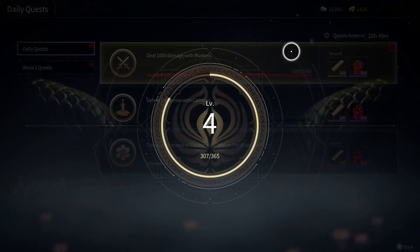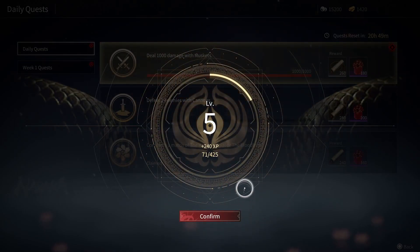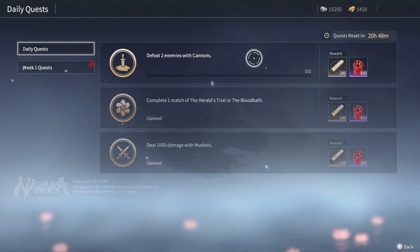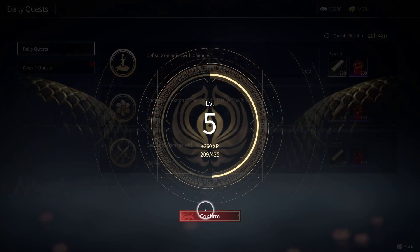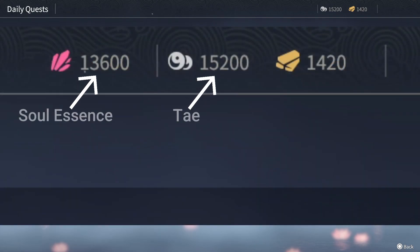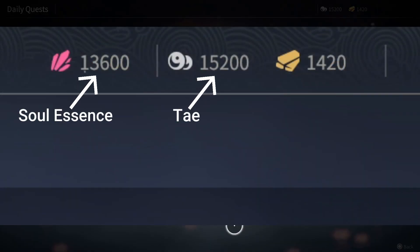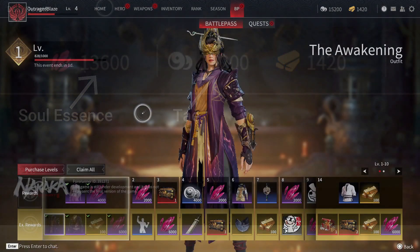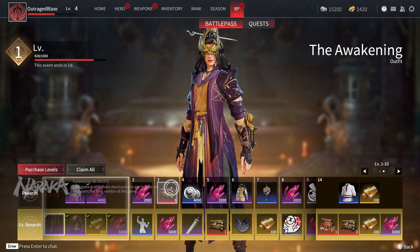One way Naraka Blade Point separates itself from the current competition is through its talent system. There are individual passive perks you can take into every match after unlocking them. To do so, you need to acquire the in-game currencies known as Soul Essence and Tei, which can be obtained from daily and weekly quests, gaining levels on weapon types through the battle pass, and via in-game mail sent by the developers.